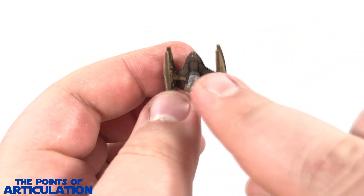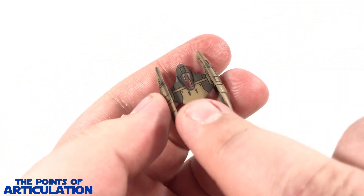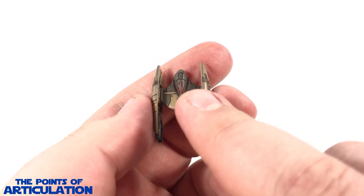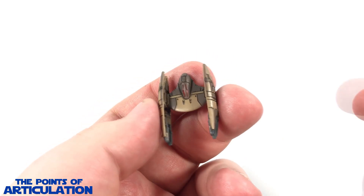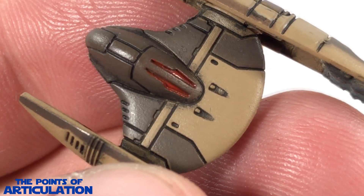Looking at the back, we have our engine sections which are molded pretty good. We have our sensor section right there — the red slits are the droid's eyes, and then its brain and head is right there, looking good. Some nice line work, and then these two recesses here should be the energy torpedo launchers. So that's basically all the little parts — now let's take a closer look.